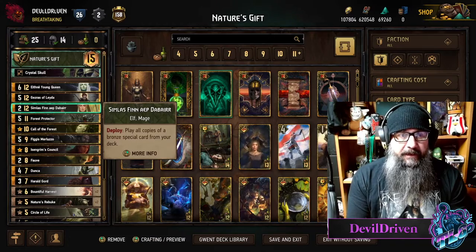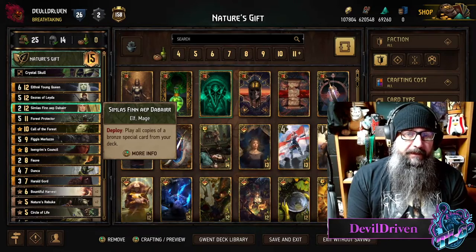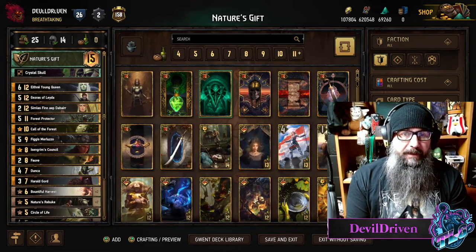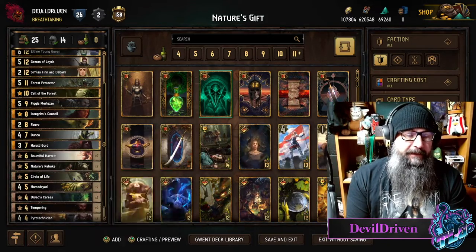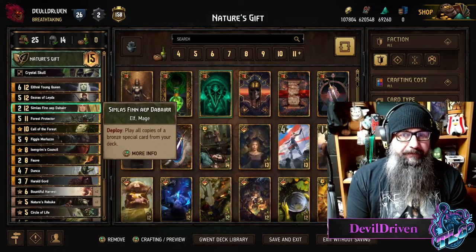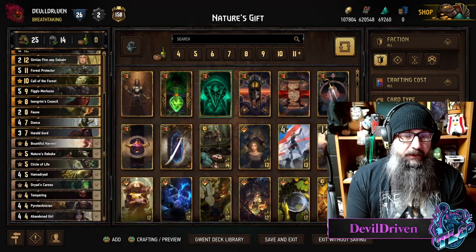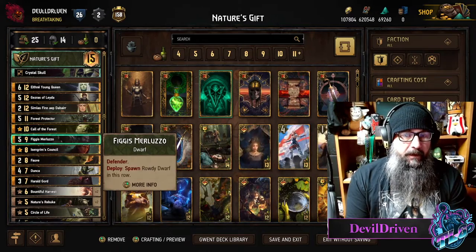Like the Syndicate fire swarm deck — I feel like you don't want to go into a long round versus them. They just have 150 points. You have a lot of points too, but I feel like you just want to get that out of them and then go into a short round, with maybe an Ethne or Forest Protector or Gourd. The deck thins pretty well — you've got Call of the Forest and Council. Council a lot of times can just pull Simless because there's no other elves in the deck, so that's a nice little synergy. It also gets it out of Coup range, which is cool.